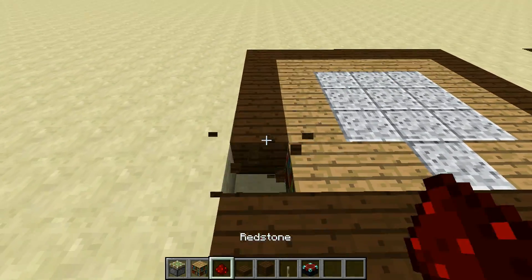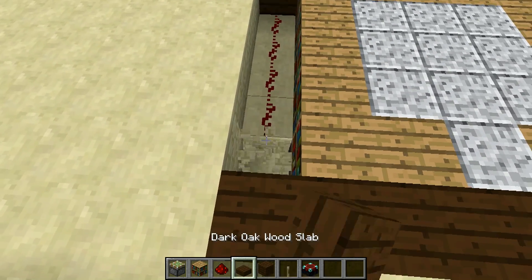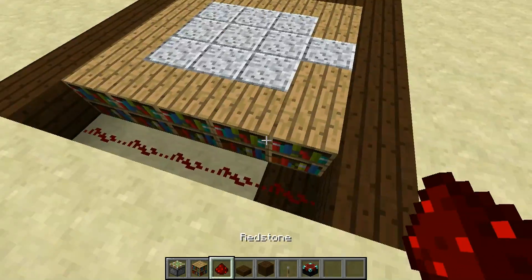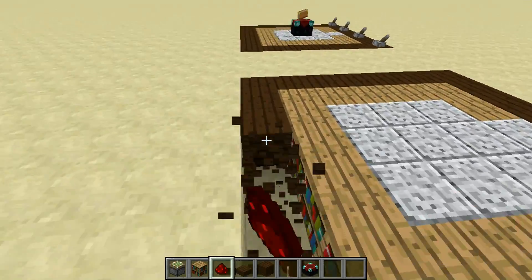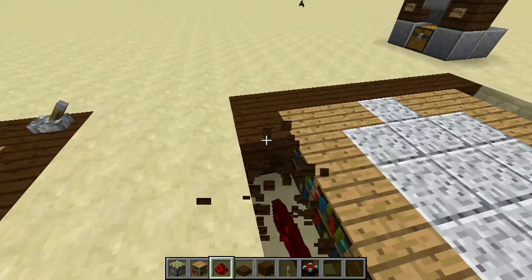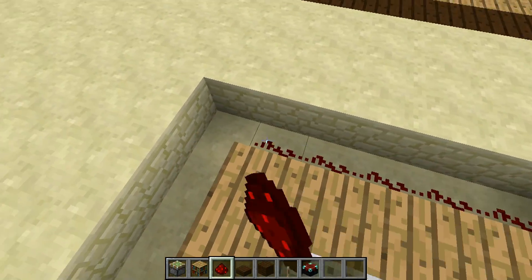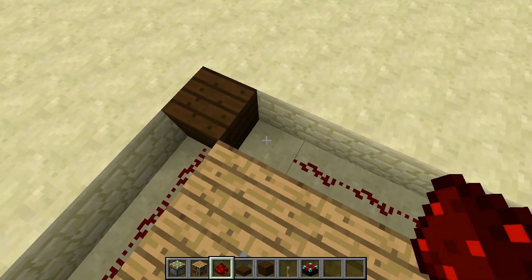Now come over here, knock out 1, 2, 3, 4, 5 blocks, put down 4 redstone dust. An upside down half slab or glowstone if you want to use that, or upside down stairs. Then you want to skip that corner block and get rid of that entire corner side over there. Put down all your redstone dust here, skipping this block.